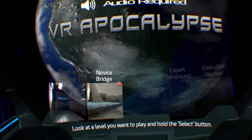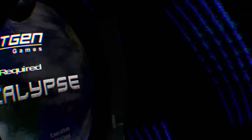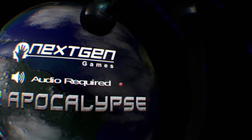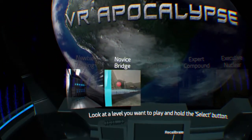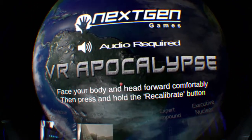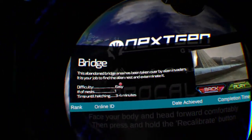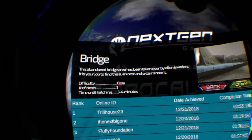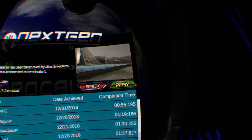Welcome to VR Apocalypse. As a contractor for next-gen games in the year 2027, it is your job to pilot a drone through a virtual reality telepresence system. The United Nations has hired the firm's defense services to secure the planet Earth and rid it of alien infestation. To calibrate yourself, face your body and head forward comfortably, then press and hold the recalibrate button. This abandoned bridge area has been taken over by alien invaders. A single alien horde nest must be found and exterminated — we estimate the nest will hatch in three to four minutes. Initializing virtual teleportation to drone near the alien invasion.